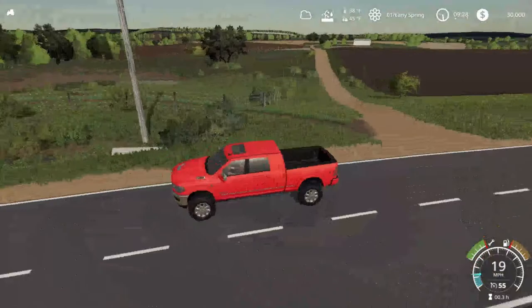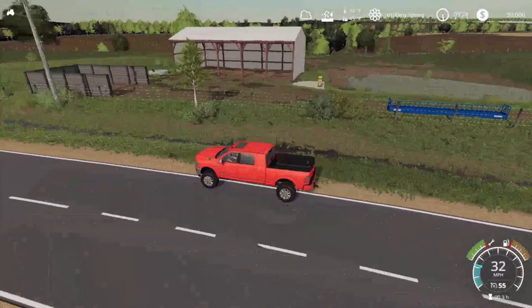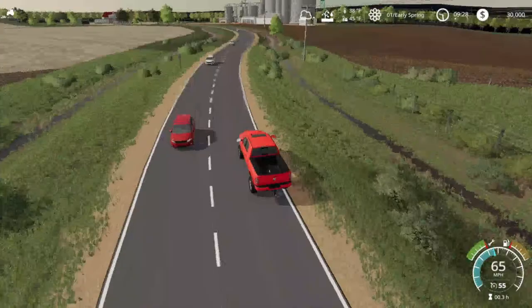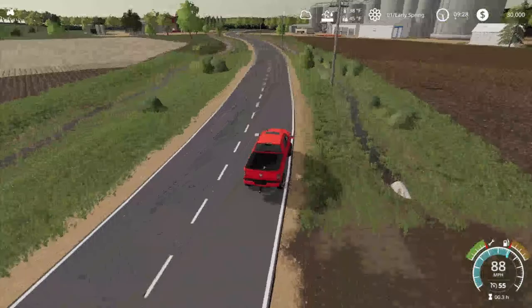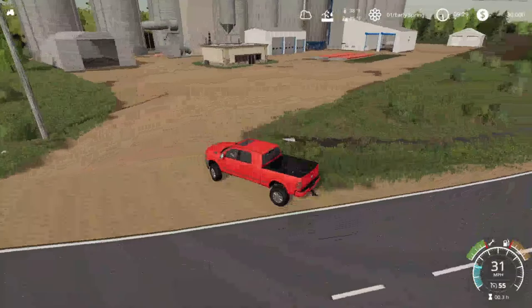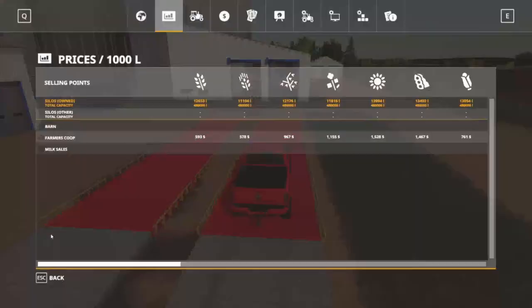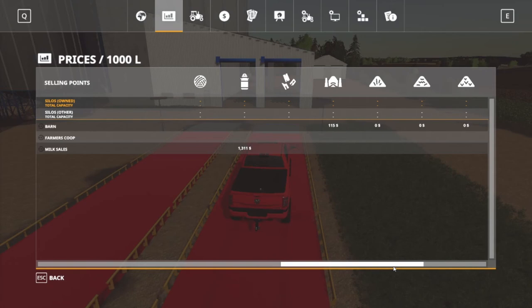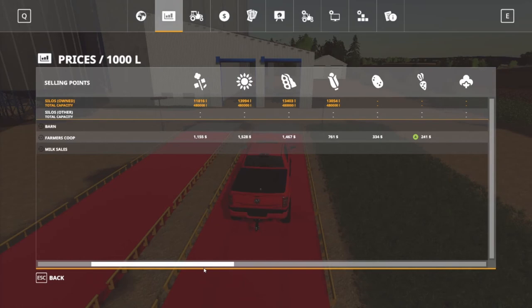Let's check out the rest of the map. On this other side we got another animal pen. I'm not sure how the animals work on this map — I might have to talk to the map creator about it. There's only one place to sell stuff, and I'm not sure if you can sell bales on this map. Here's the grain sell point — I can look on here to see if you can sell bales.